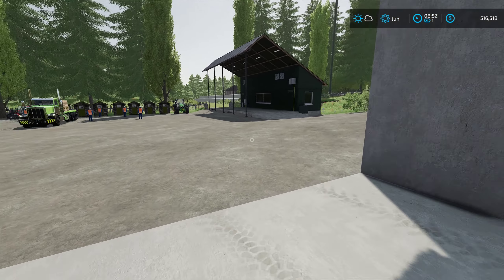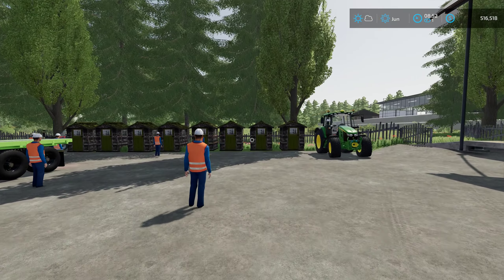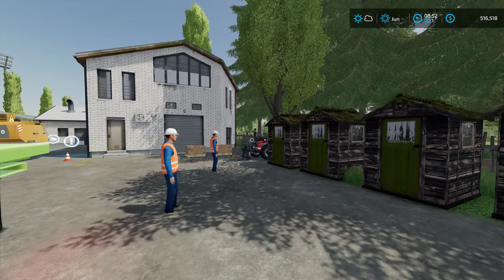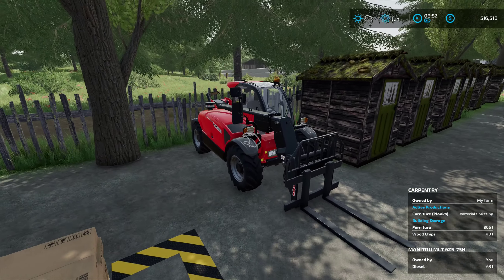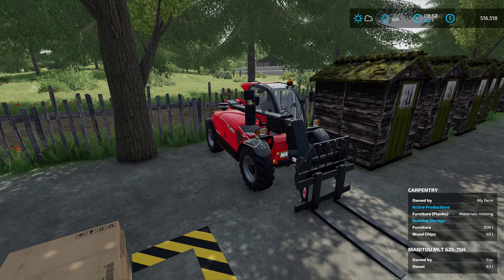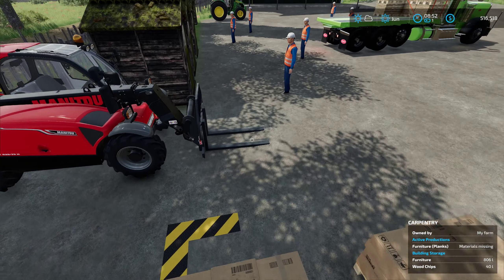If you're enjoying this video, hit the thumbs up button to give it a like. Over here we have our small telehammer for moving our furniture pallets around, like this one right over here. It's pretty heavy — it weighs one ton per thousand liters.